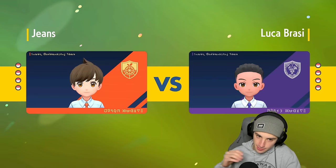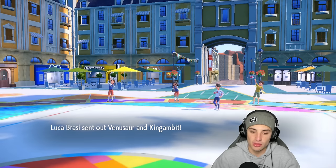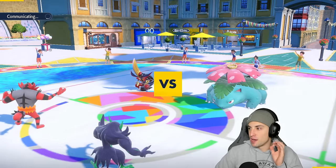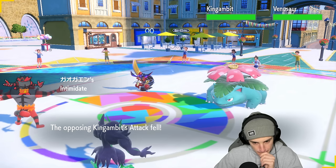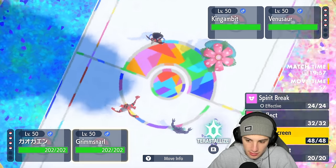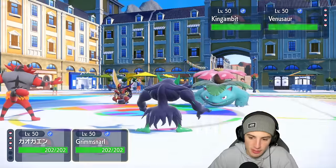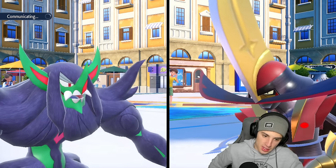Every time I go up against Koraidon — it's just rip. They're so strong, essentially giving themselves a sun boost like Groudon. They lead Venusaur and Kingambit — real rough for us since Defiant just popped. I'm thinking of just straight-up Flare Blitzing instead of Faking Out, and maybe setting up Reflect turn one just in case Kingambit wants to start attacking. Gambit has the upper hand here — bad call to lead Incineroar, but I thought they'd go Koraidon-Venusaur combo.